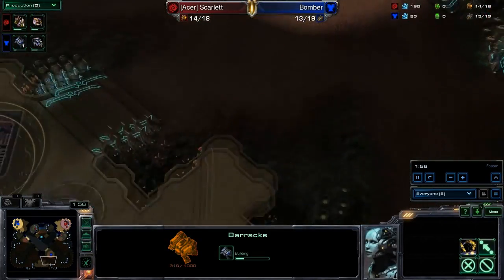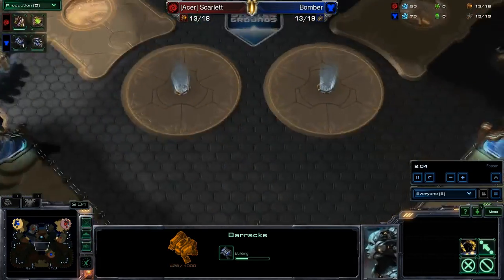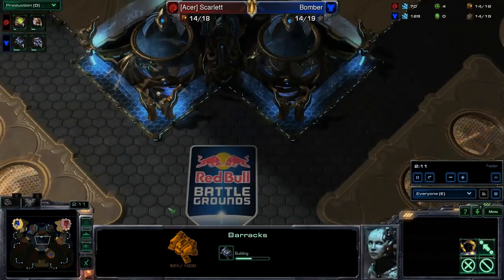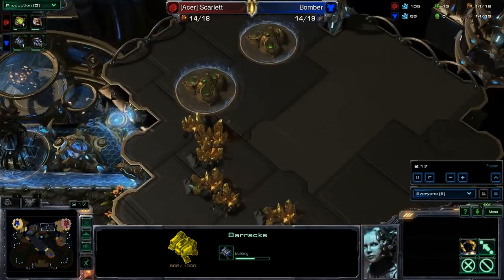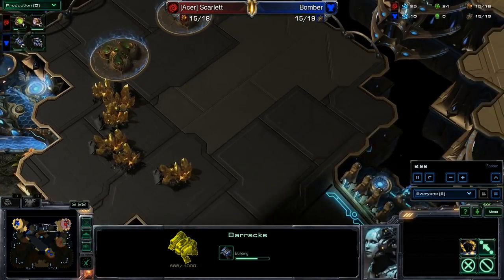We do have a proxy barracks coming up from Bomber, a la Game 1, with the Red Bull Battlegrounds logo here in the 6 o'clock position. Towards the middle of the map, it seems like a really open map. If there's ever a map where Zerg can take advantage of things, I think this is the one to do it on. Although it is a 1v1 map, not a 4-player map.